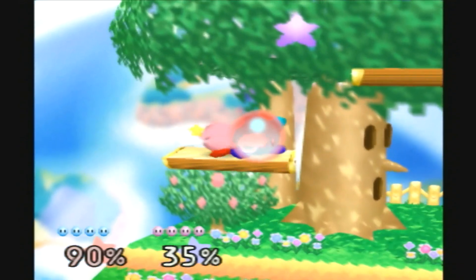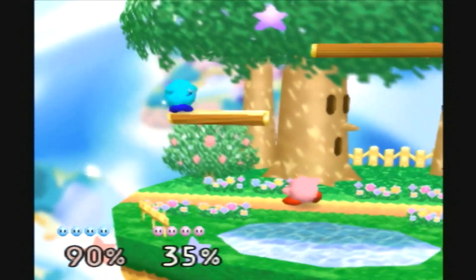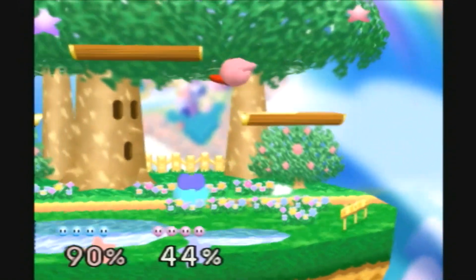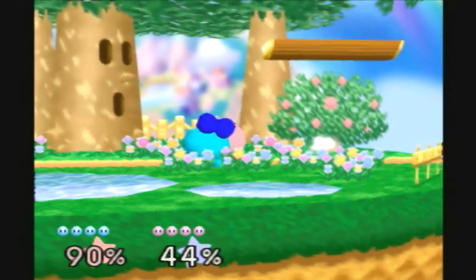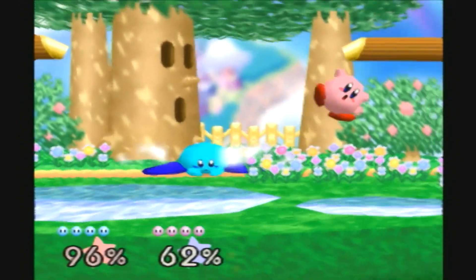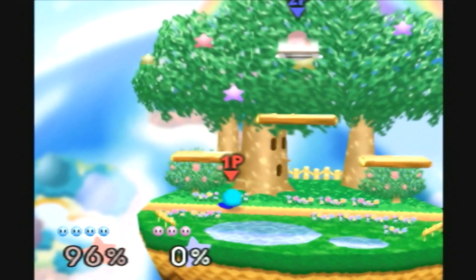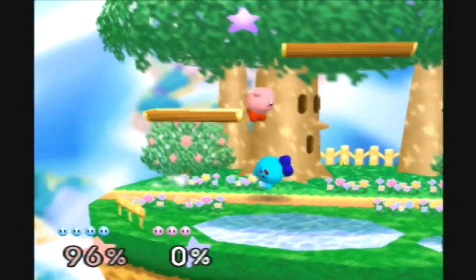I wanted to smack you down like the way you got me. Oh, you didn't expect that did you? Nice forward smash. Nice dodge — well, it wasn't a dodge, it was just a shield. Get out of here. That was a great defend there, wasn't it? Yeah, it was.